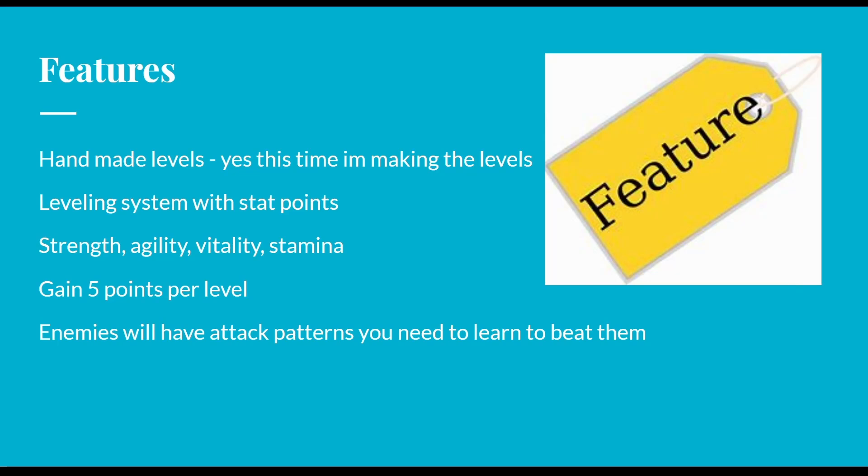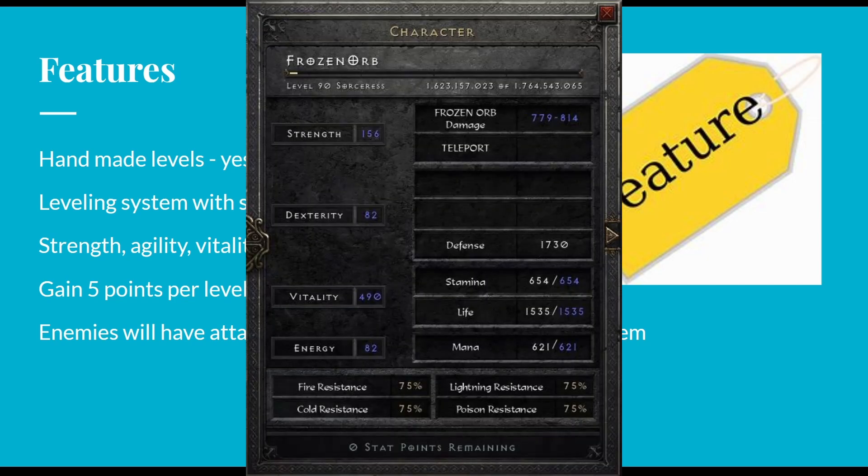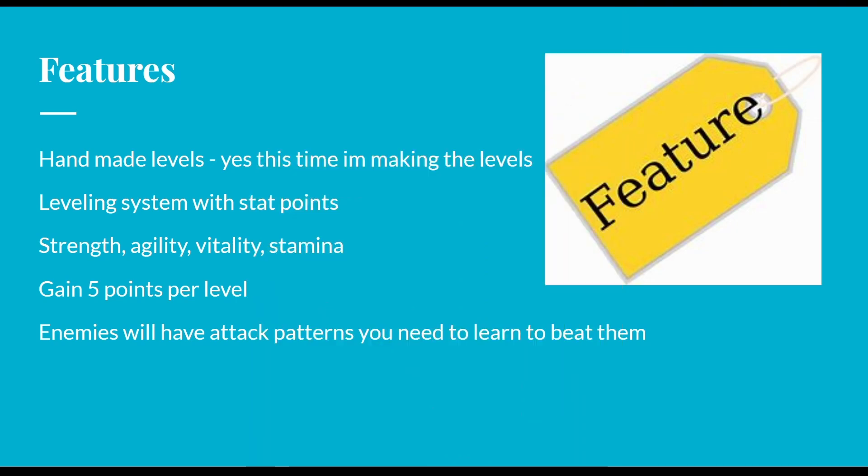Features: I'm going to be hand-making the maps this time, so they're not going to be randomized like you would expect in most roguelikes. Enemies might be random, but the layout for each floor or area will always be the same for every player. There's going to be a leveling system kind of close to the Diablo 2 style, where when you level up you can place five points anywhere you want. The four stats are all very important to becoming powerful in this game.